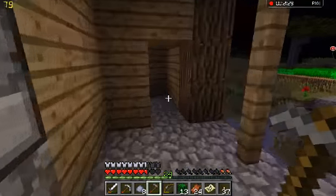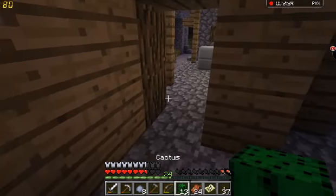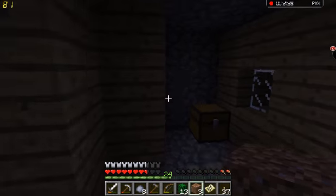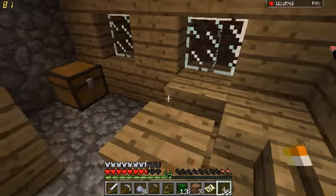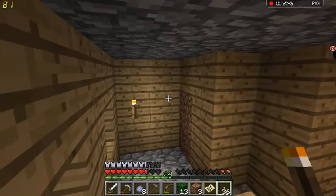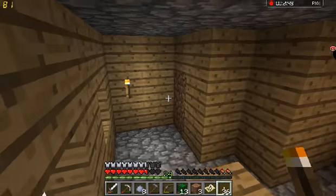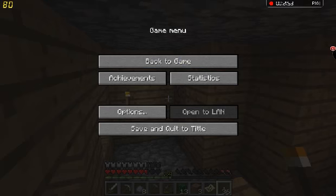Excuse me, sir. Oh god, you don't have a door. Okay, this is going to be very bad. I am locked up in a villager's house. And yeah, this is a wonderful spot to end this episode. All right guys, bye, see you later! Bye, bye!